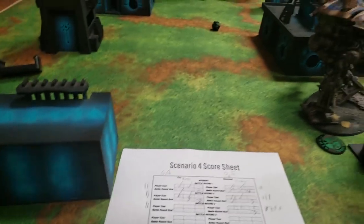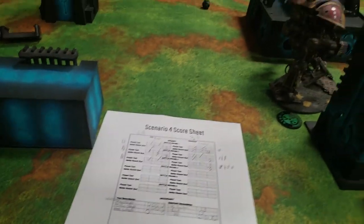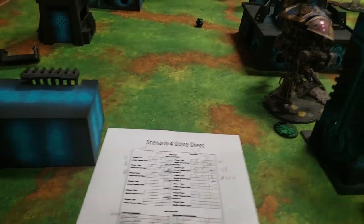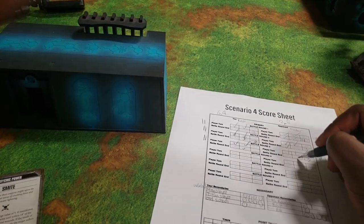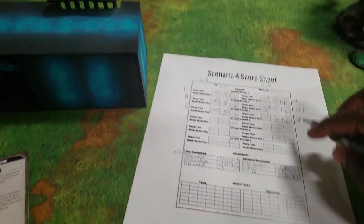End of turn three: Kuyo has killed two units, is holding two or three objectives, while Foster is holding two. Kuyo holds more, Foster kills more. Score moves to turn four.